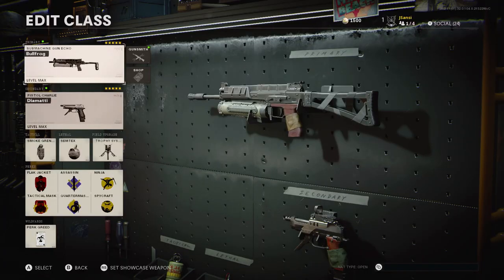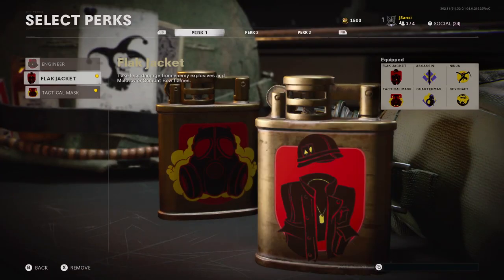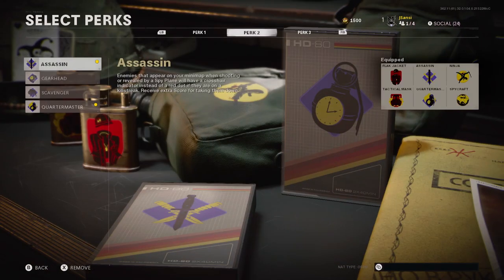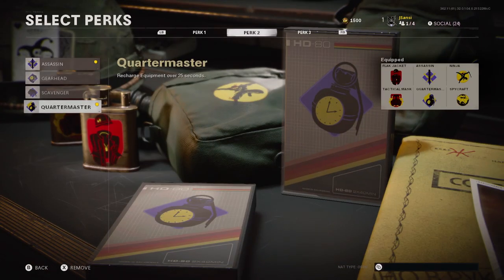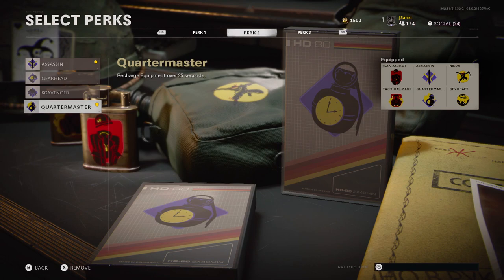This video is really going to be about the weapon, but before we do that let's just get the perks out of the way quickly. I'm running Perk Greed so I have six perks instead of three. On the first slot I have Flak Jacket and Attack Masks, so no grenades are going to hurt me. On the second slot I have Assassin and Quartermaster — Assassin so I get bonus points for my scorestreaks because they're very crucial in this game mode, and Quartermaster because I like recharging my grenades every 25 seconds.